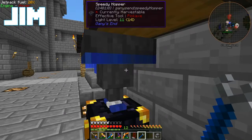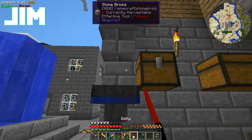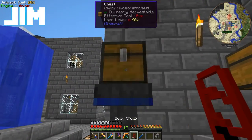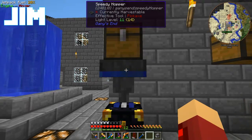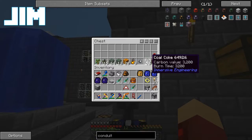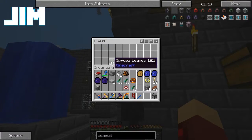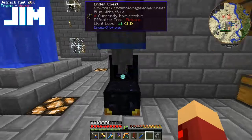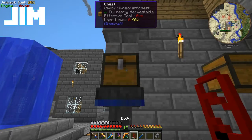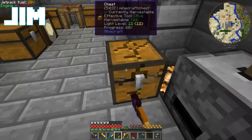Oh wait, we got cold coke over here. Woo-hoo! I actually don't know what you do with cold coke. Cold coke? Yeah. You use it to make steel, mostly.